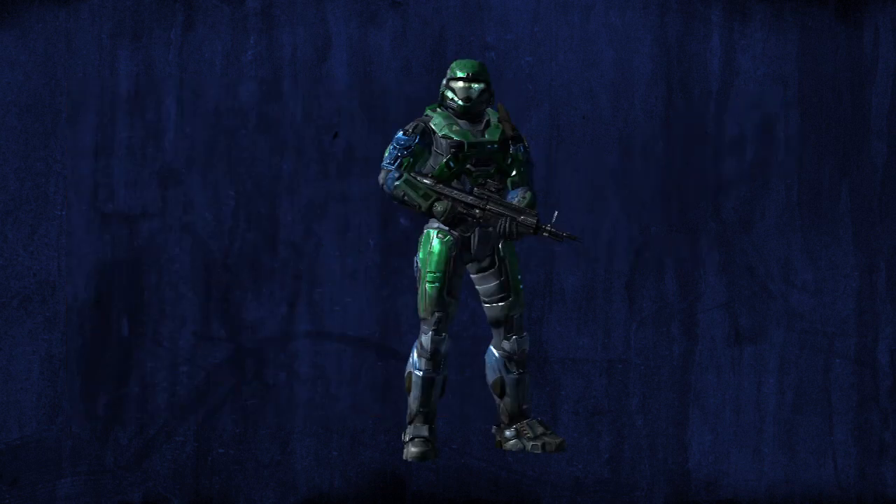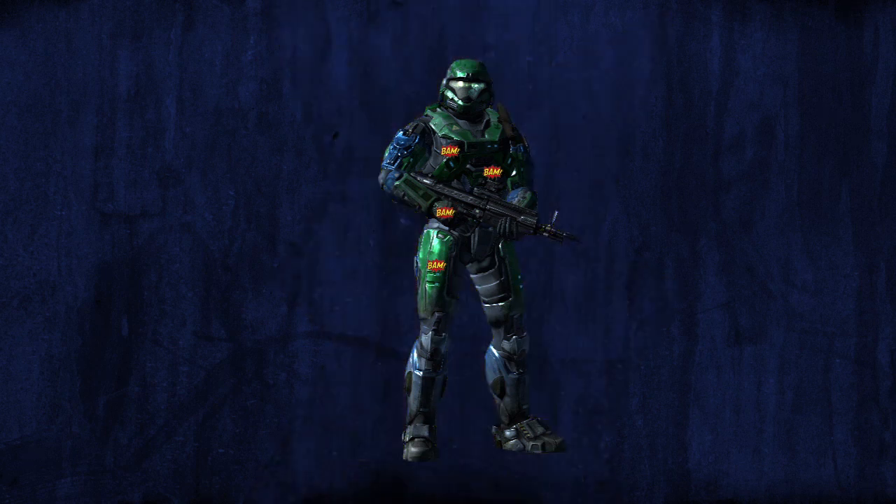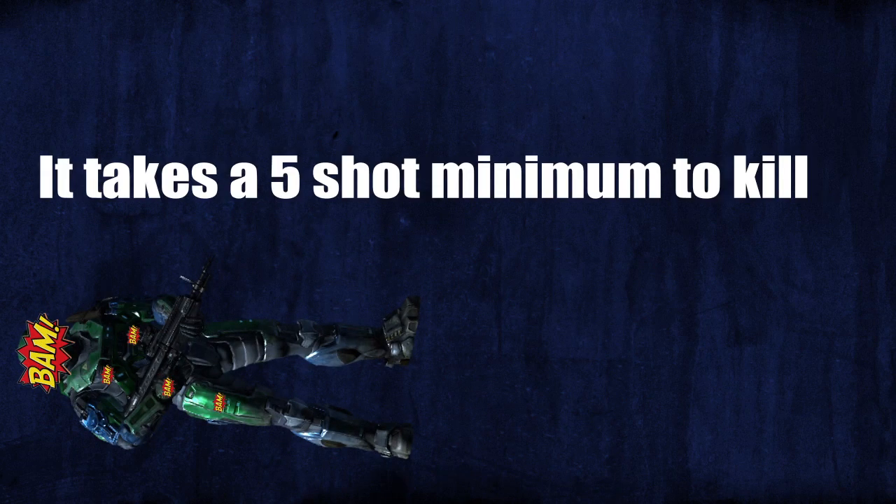So as you guys can see, whether it's a headshot, a toe shot, a chest shot, arm, or finger — as long as you hit them, it's going to take four shots to lower their shields, and then one headshot to kill them.